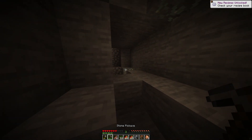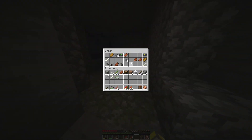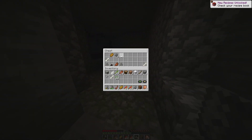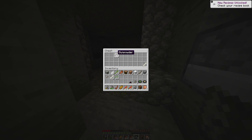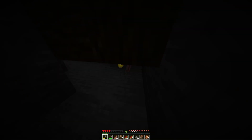Going further in, I discovered a dungeon. After setting up a furnace to get charcoal for torches, I quickly looked into the first chest, finding music discs and horse armor — but then a fight broke out as a skeleton began shooting at me. It nearly killed me, but I managed to block myself off and kill the skeleton instead.